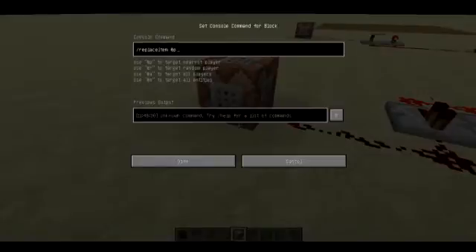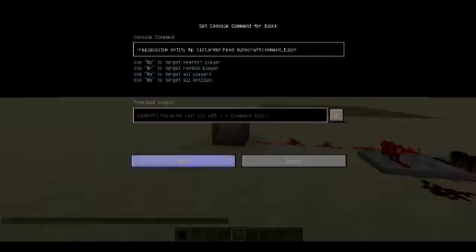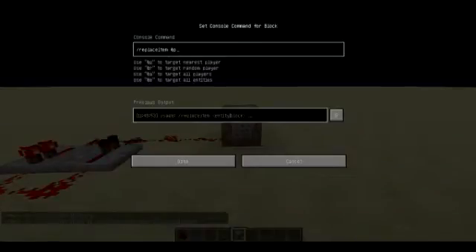And it only works within your snapshot. You go and then to see and pay, and you go set your slot dot armor dot head, or if you want like a diamond helmet or whatever your item is. I'm going to do that as well for the other side. Then you type minecraft and then whatever you want.